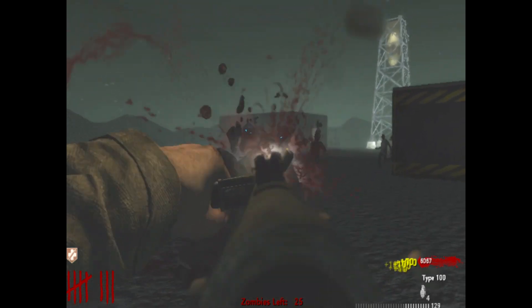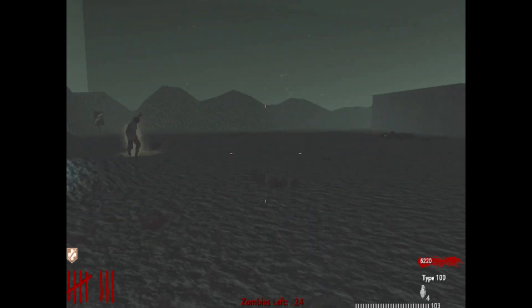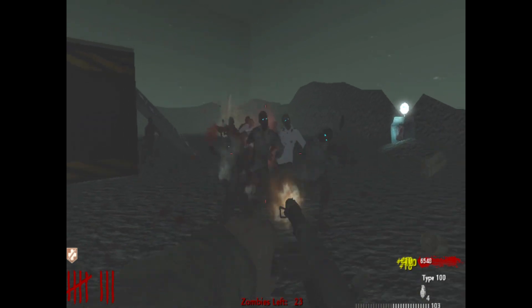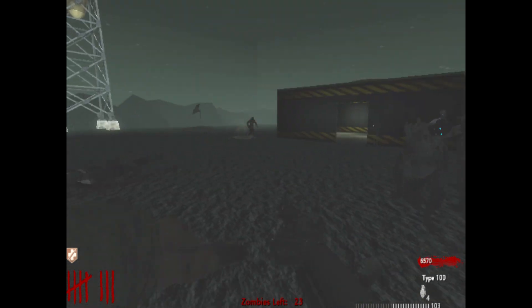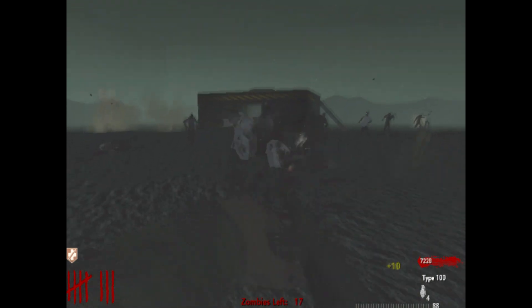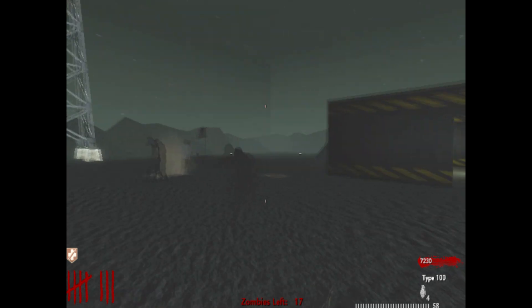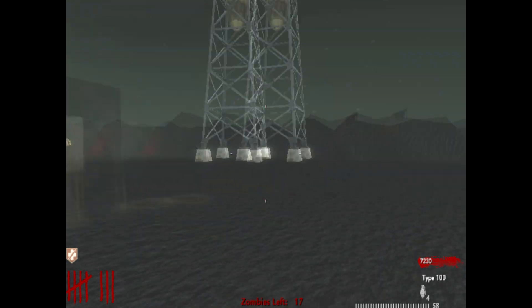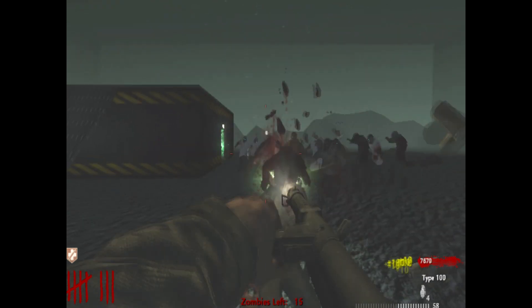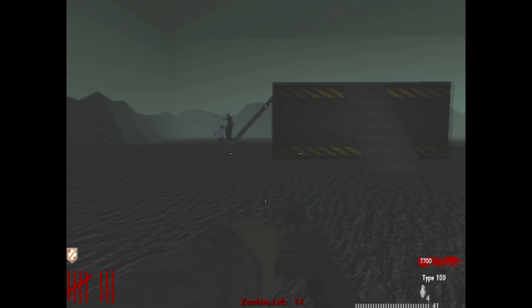I want to figure out how to make custom maps because that'd be sweet to do. Mine would probably not be very good though — I'd have a good idea but I just wouldn't know how to execute it. I got a lot of good ideas that would be cool in a zombie map. I think Yodi Slayer made his own custom zombie map; I'll have to play that.